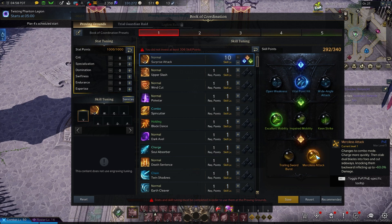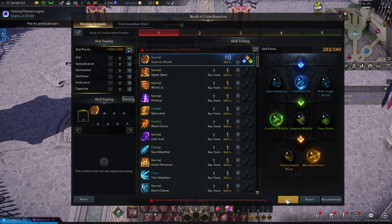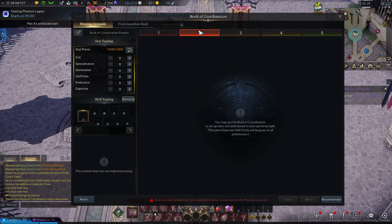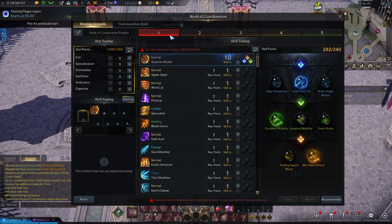Obviously this isn't the optimal way of doing it, but you have time to manage this before going into PvP. You can save it over here and then go into the match utilizing this build. You have multiple pages — it looks like all the pages up here are open for creating different builds for PvP for your character, which is really cool.